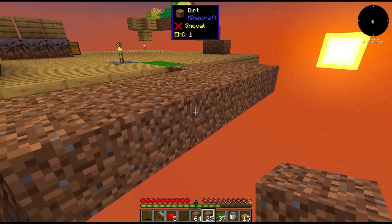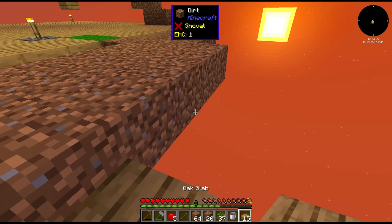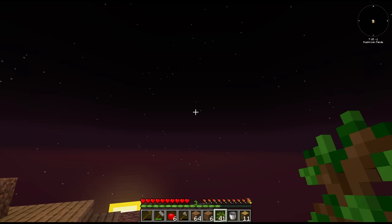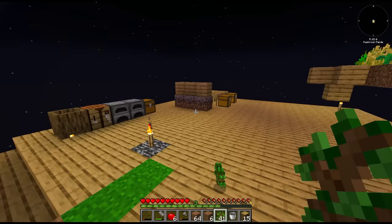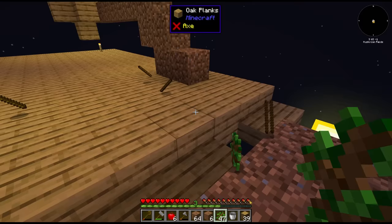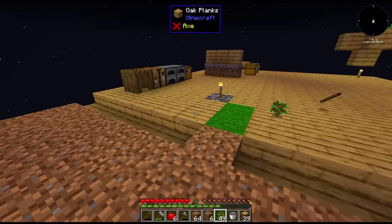In the meantime I'm going to use the remaining dirt to expand our farming capabilities. I just noticed something — you see on the map where it says we're in mushroom fields? That means we don't have to worry about any mobs spawning. I don't know if that's a blessing or a curse in the early game, but it means we don't have to worry about lighting things up properly since there are no hostile mobs in mushroom island biomes.